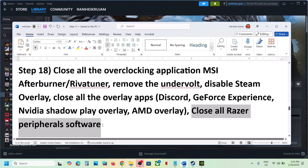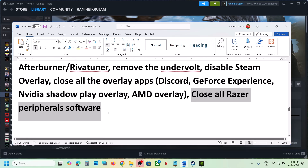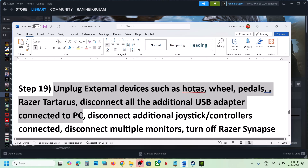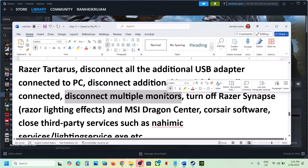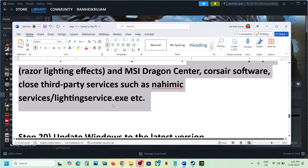Close any third-party software running on your computer such as Razer software. Also unplug all external devices not in use — HOTAS wheels, pedals, USB adapters, and extra controllers. Disconnect dongles for wireless controllers. If you have multiple monitors, try launching the game on a single monitor. Close any third-party services running and then check.